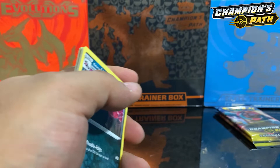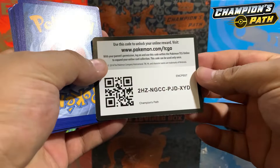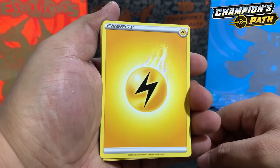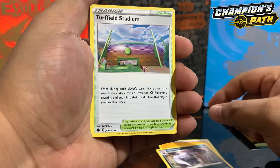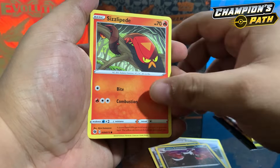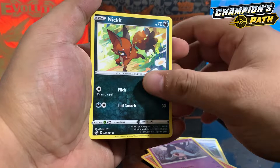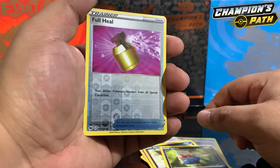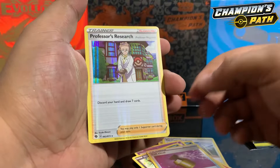Let's get that all-elusive Charizard. Here is that code card for you guys. One, two, three, four to the front — energy is Electric Energy. We have Malamar, Turffield Stadium, Liepard, Galarian Linoone, Sizzlipede, Hatenna, Nickit, and a Full Heal reverse holo! Yes sir! Come on — Professor's Research holo!